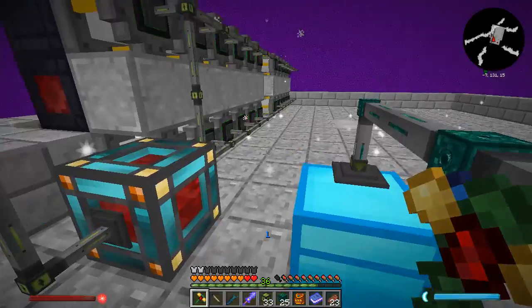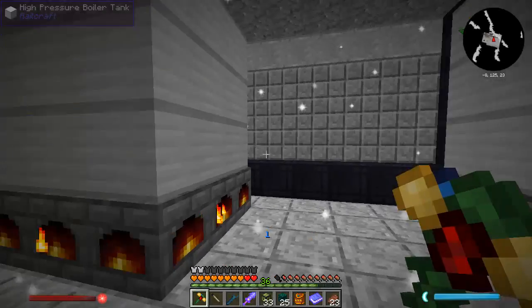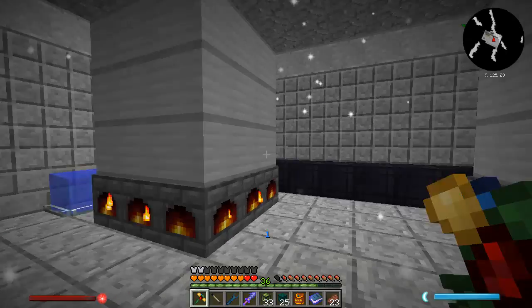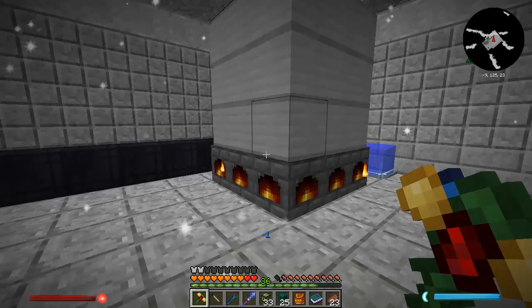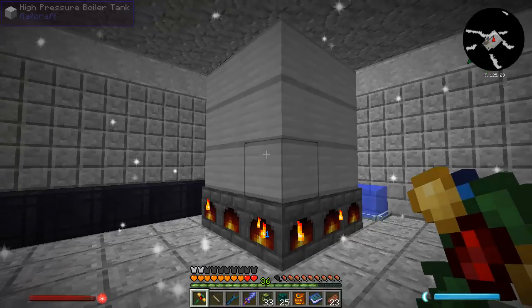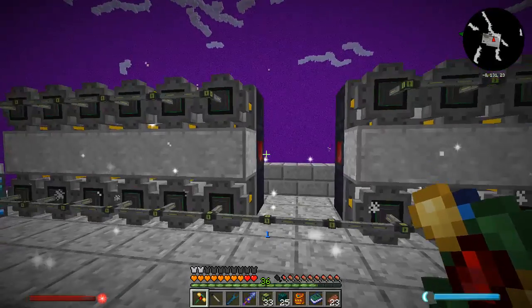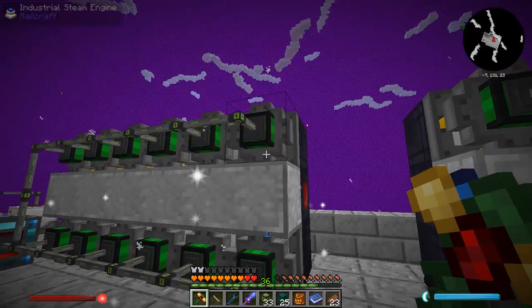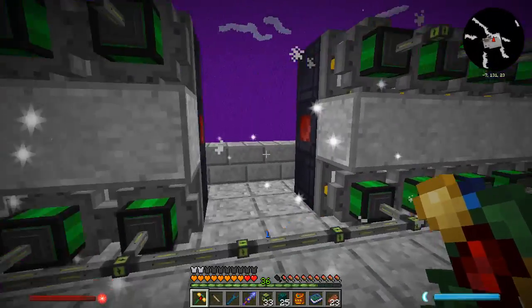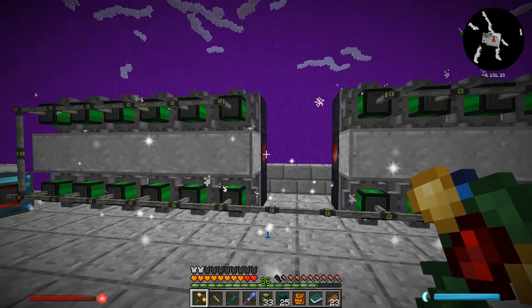I'm guessing I could put more industrial steam engines, because this boiler has got a lot more steam. I think either my math is wrong or I've read the wiki wrong since it's been updated. Let me go get more industrial steam engines and make another row on top. I'll have to put another redstone output row — that's fine. Put another row on top and see how far we get.